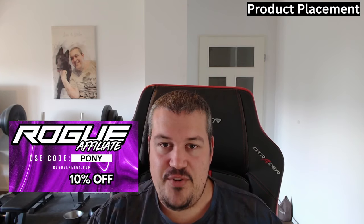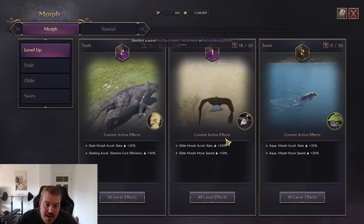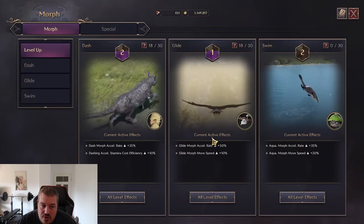But what's right is today's sponsor, Rogue Energy. We all know I have a couple kilos too many, and Rogue Energy is an energy drink with only five calories per serving. If you go for the hydration version, it's even zero calories, so it's my energy of choice. Check it out via the link in the description, and if you use code 'pony' you'll get 10% off your next order.